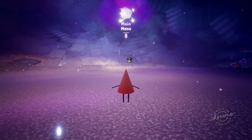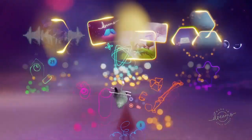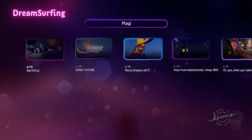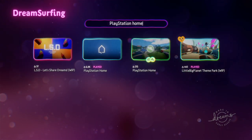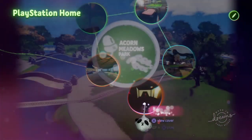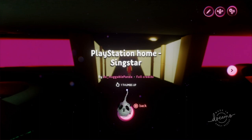Hi guys and welcome back to the real Huggable Panda, or if you're new to the channel then welcome. Today we are back in Dreams Early Access and we're going to be showing you the latest addition to our Dreams PlayStation Home. We haven't posted in a long time because we've been busy with projects. You can find ours by typing in PlayStation Home at the top and selecting the Huggable Panda's version. The latest addition is the SingStar Space, and I'm going to jump straight into it now.